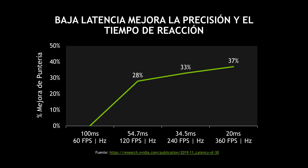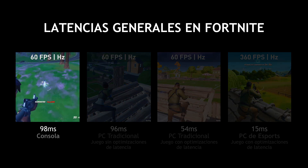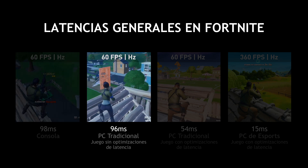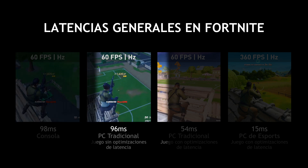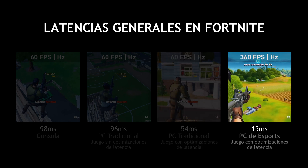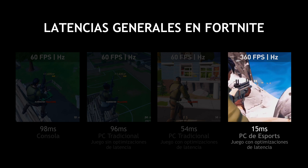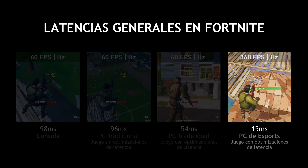Why does this all matter? As you can see on the chart, lower latencies can absolutely improve your mechanical skill — as you reduce your latencies, your performance can improve. Looking at some common gaming configurations with Fortnite, there's quite a range of latencies. A game console playing Fortnite has a typical latency of around 100 milliseconds, and an average PC running at 60Hz is similar. Optimizing that PC can cut latency about in half, and with faster hardware, a faster display, and state-of-the-art software optimizations, you can drive PC latency in Fortnite as low as 15 milliseconds.